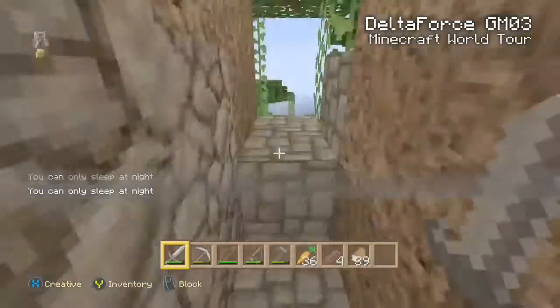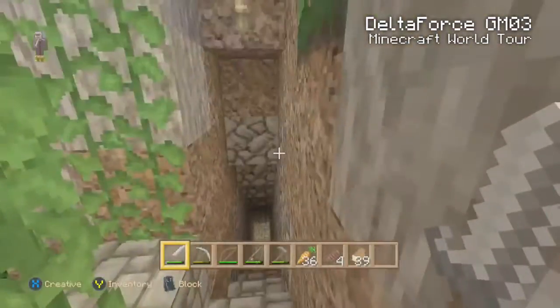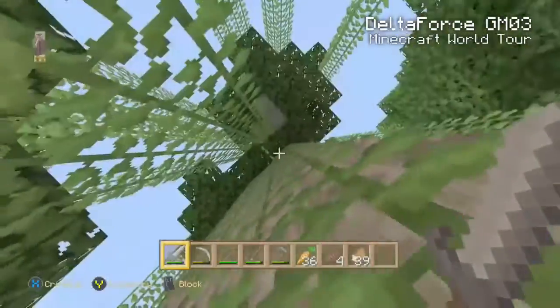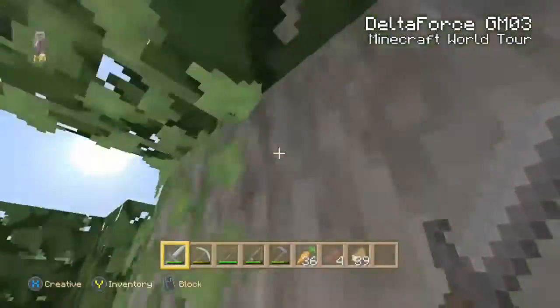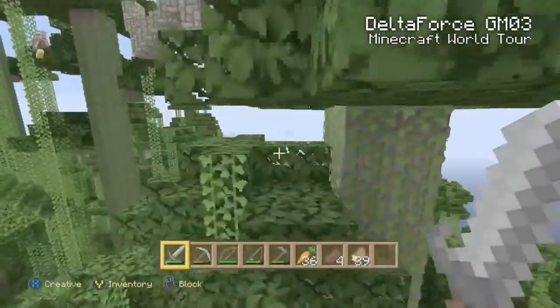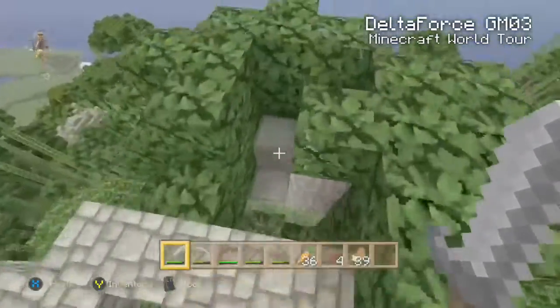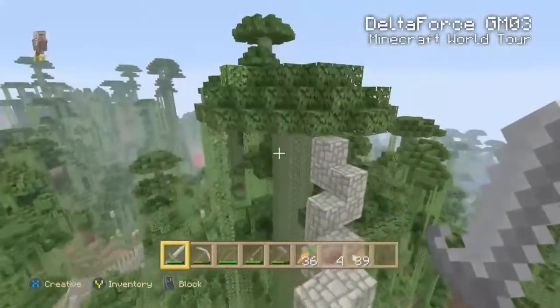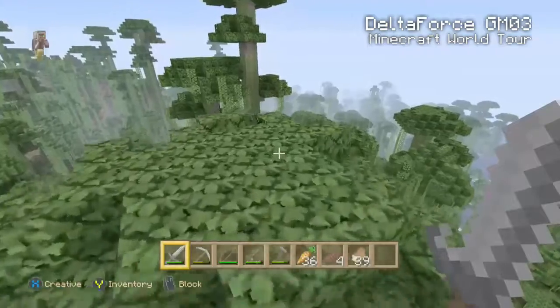And then up here is the exit out of the cave house, and it leads to the watchtower — that's where I'm gonna bring you to. So you basically just climb the vines, come up here, and then you come over here. I'll show you how you get through this — basically I just dug out the tree, made a staircase, and then over here is the watchtower.